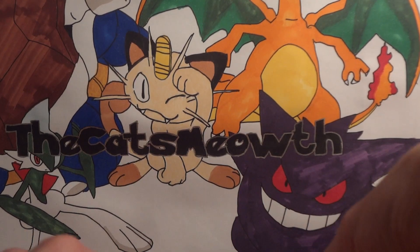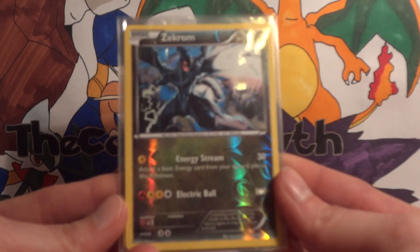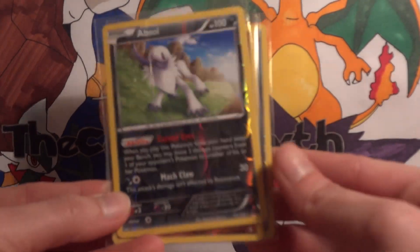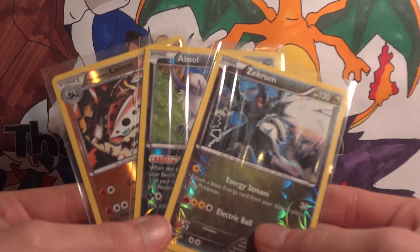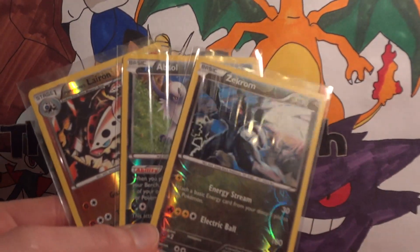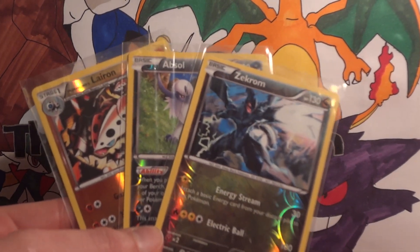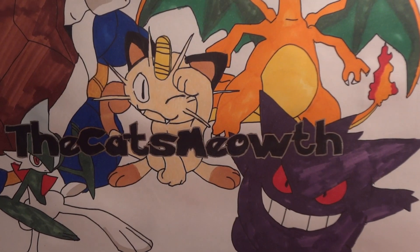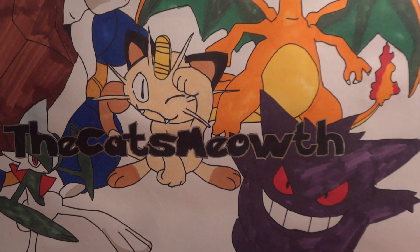We started off with just a few reverses that I needed for my collection: a Reverse Zekrom, Reverse Abzal, and Reverse Lairon — that was it for just the reverses. I still need a Reverse Ancient Trait Swellow, which is from Roaring Skies. And from the Double Crisis set, I'm still missing a Reverse Walrein and Carvana.